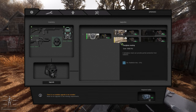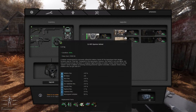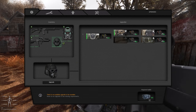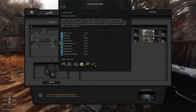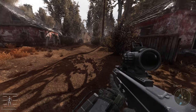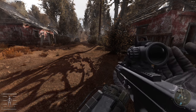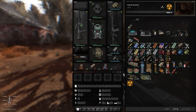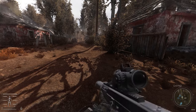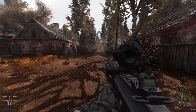Now we come to the Helmet. We're going to look at Radiation versus Chem — 54 and 18 — so we're going with Chem. And it's Psi versus Burn, so we go with Psi, which is 28. We are now fully upgraded. Fun fact: you have to reload all your weapons after you upgrade and also reapply your suppressors.